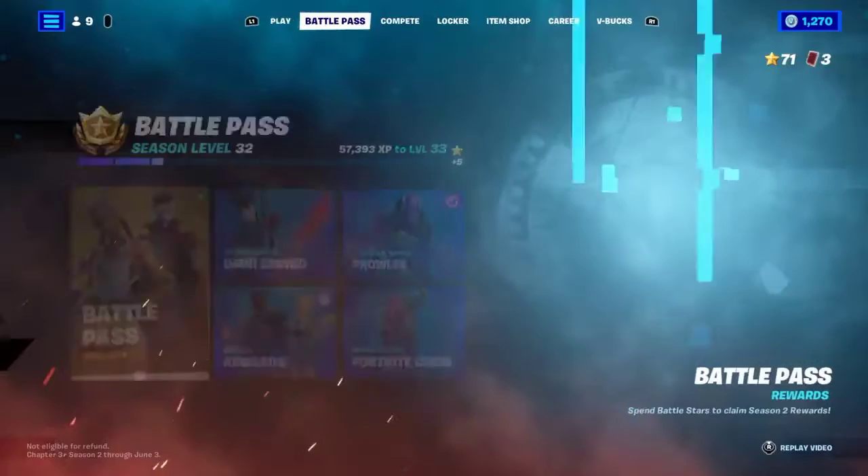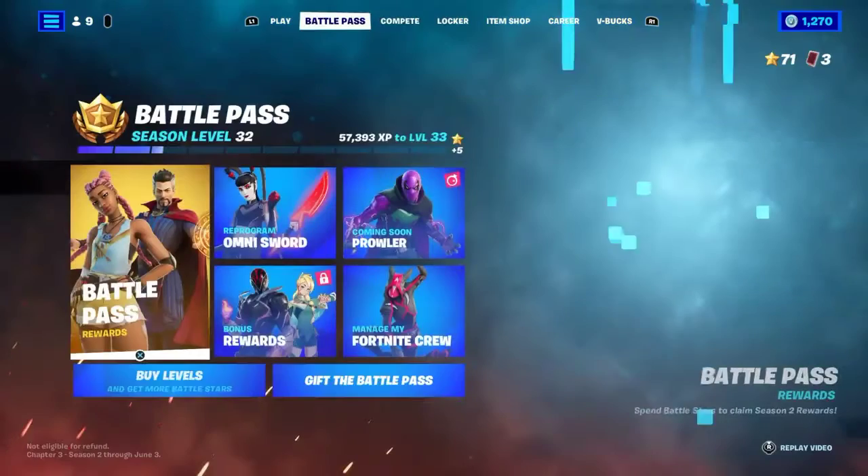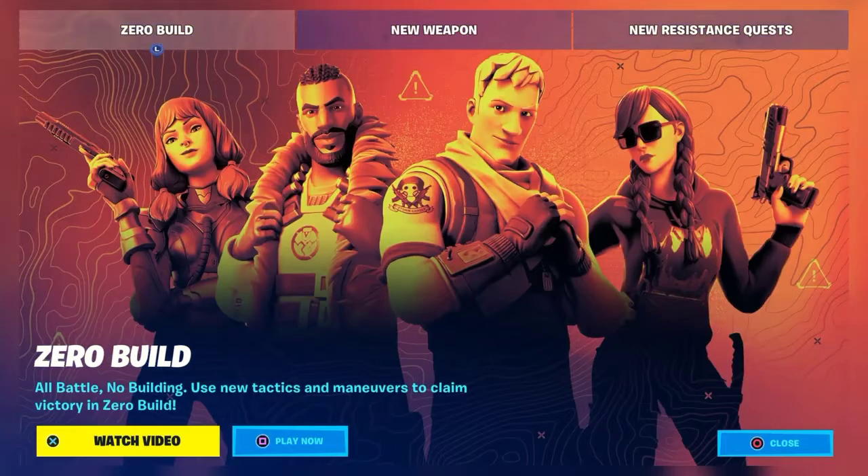When you load into Fortnite today, you'll be receiving a free loading screen — the uncommon 'Foiled Plans' loading screen. It will be given for free to everyone who logs in once the forced no-building LTM is deactivated. There is currently a new game mode called Zero Build: all battle, no building — use new tactics and maneuvers to claim victory.